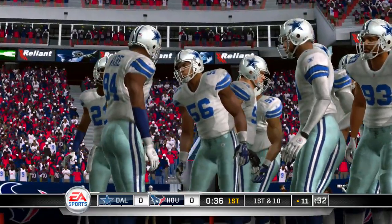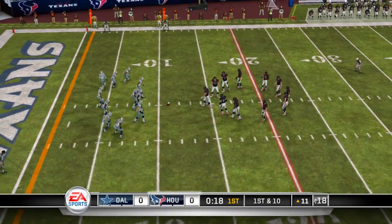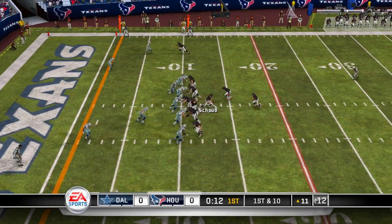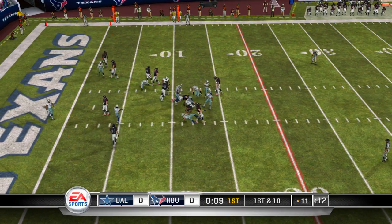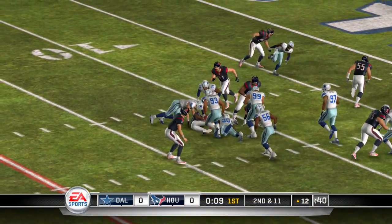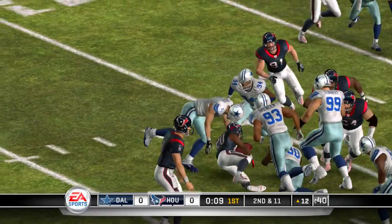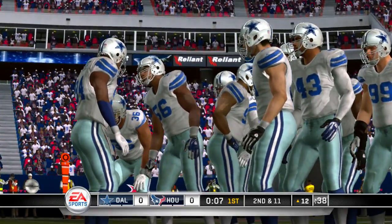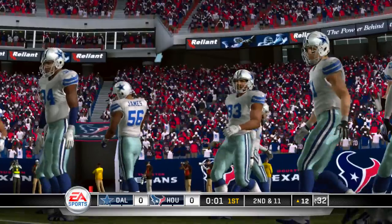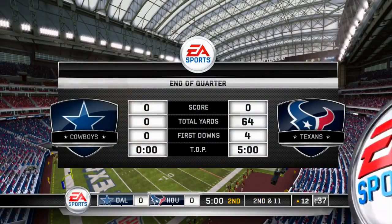Trying to bring extra defensive backs on the field to help against the pass, but when you have a big receiving tight end, that really makes that play awfully tough to execute. We're scoreless here at Reliant Stadium after one quarter.